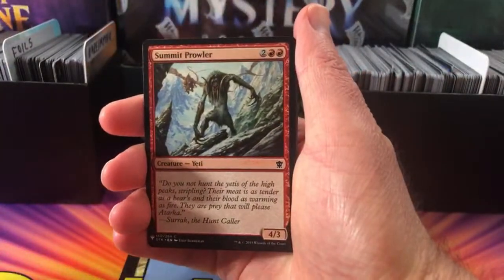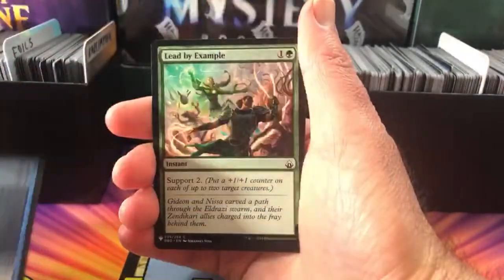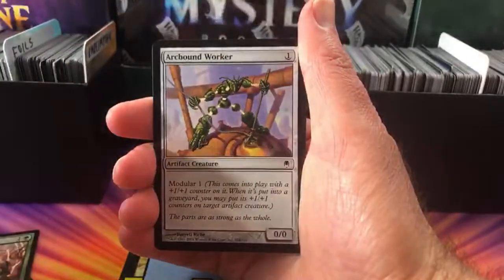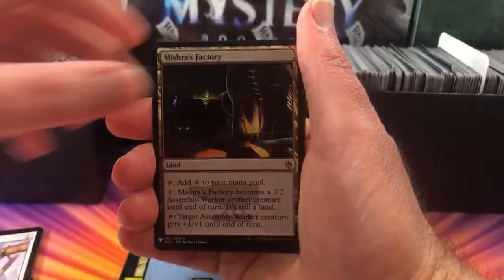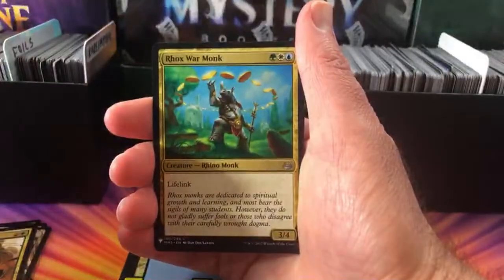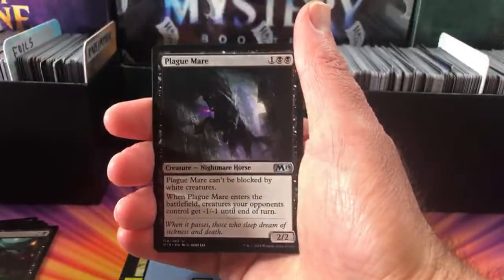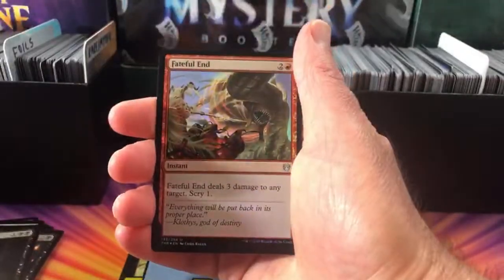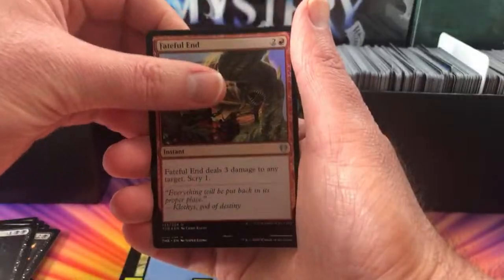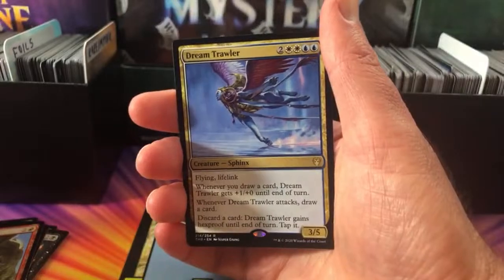We have Summit Prowler, Renegade Map, Bewilder, Lead by Example, Arcbound Worker, Mishra's Factory, Skarg Guildmage, Rocs Warmonk, Baleful Ammit, Plague Mare, and a Foil Fateful End. And the rare is Dream Trawler — nice pull indeed, sir. We've got a question: have you done a My Collection video yet? The closest you'll get to that is some of the older live streams — I think I went through my binder, and also a Goblin Collection video.